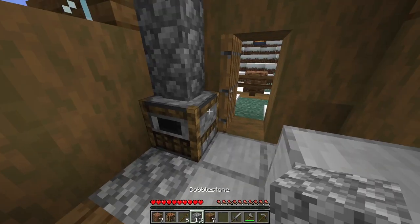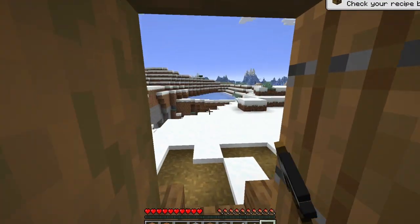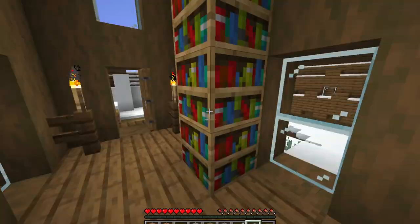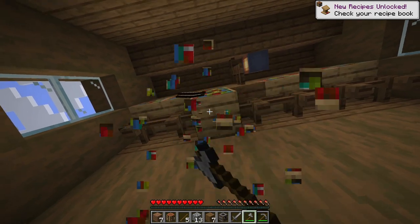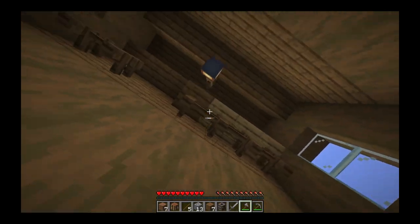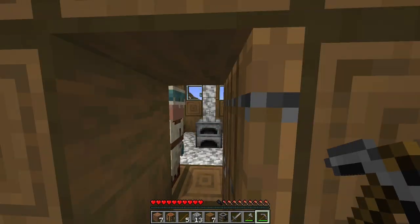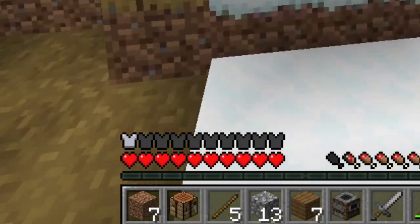Let's look in here real quick — oh this is actually useful, we can use this to quickly smelt our food. Oh this is also useful, we can put books in here. We might as well also get these books since we could use them to enchant our tools later once we fight the ender dragon. Let's take a bed. Oh, this is a good iron source, we'll get that. Some armor — all right we got some armor, it helps a lot.